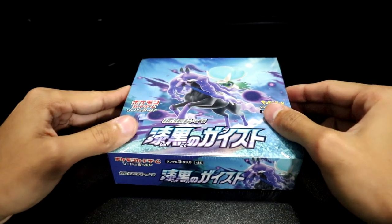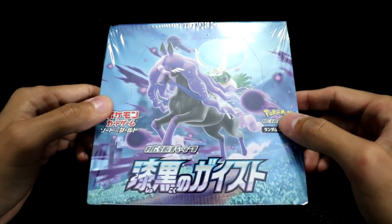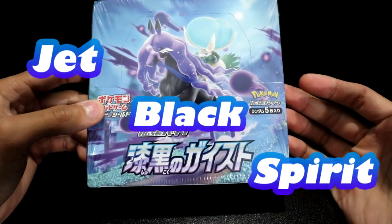Hey everybody, it's your boy Ken and this time we're gonna be cracking open a Japanese booster box — the first on my channel. We're gonna be cracking open a Jet Black Geist, or Jet Black Spirit, depending on your neck of the woods.